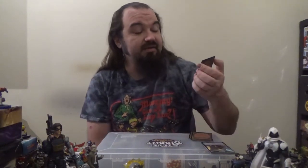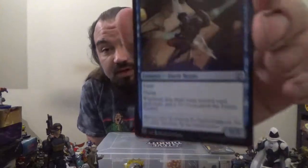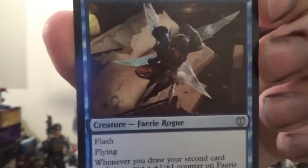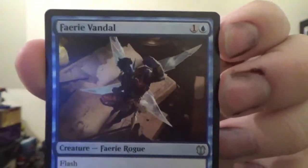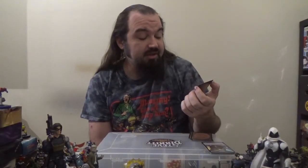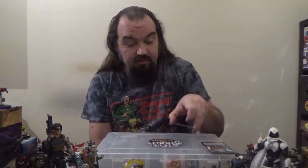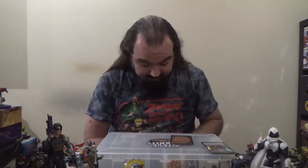Next up is Fact or Fiction — an instant for three colorless and one blue. Reveal the top five cards of your library. An opponent separates those cards into two piles; put one pile into your hand and the other into your graveyard. Loving that picture on it.